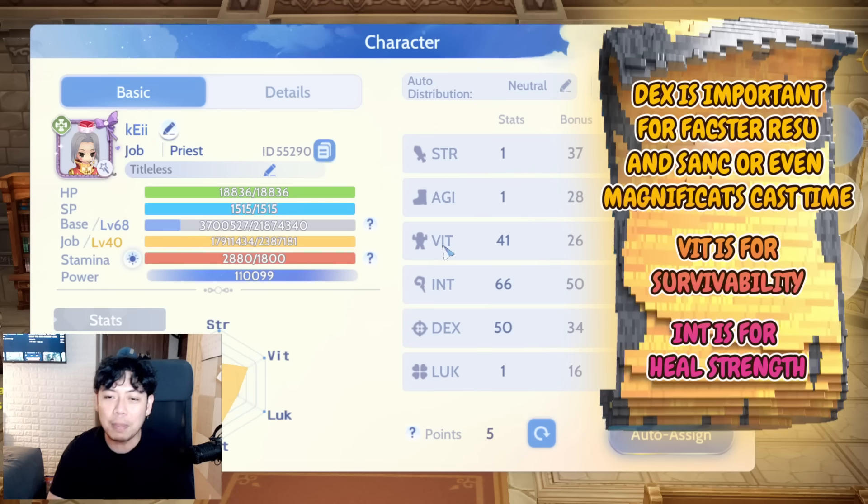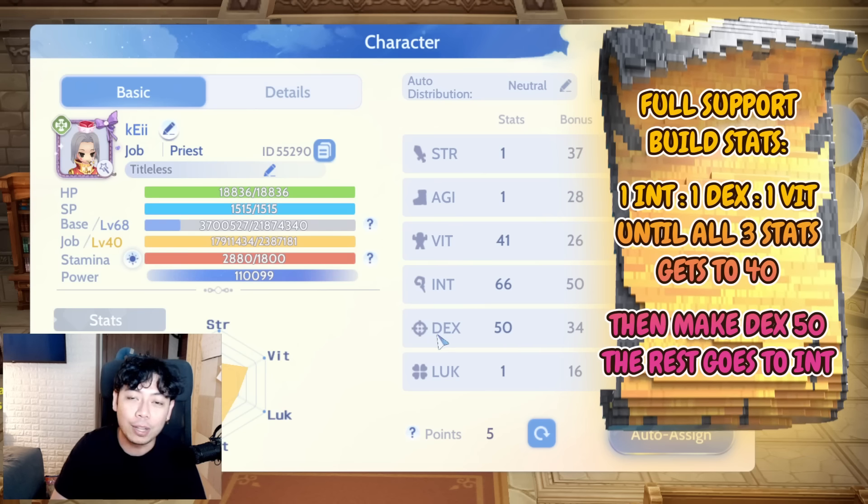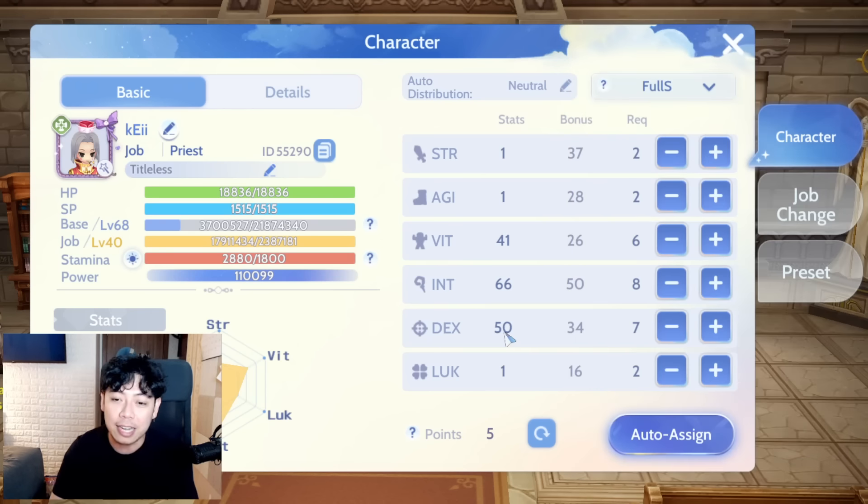Next is Vitality — you need to survive longer because once you die, your party dies. You don't want party members spending Yggdrasil Leaves to resurrect you. After that, put the rest of your stat points into INT. Early on, put one point each into DEX, VIT, and INT together, then once you reach 40 on all three, focus on DEX until it hits 50, and put the rest into INT.